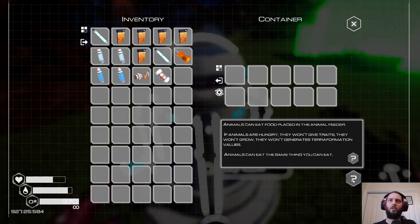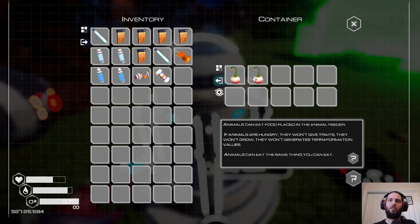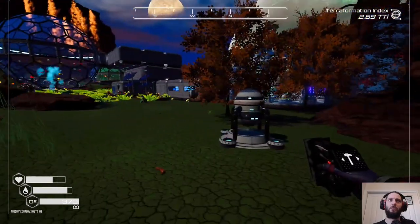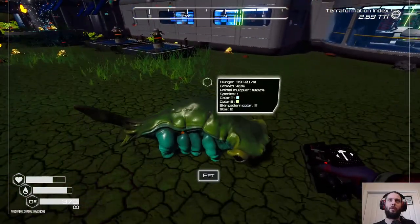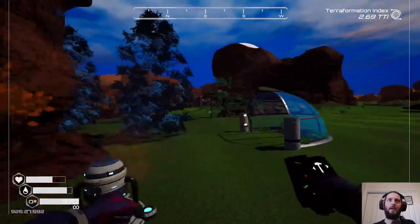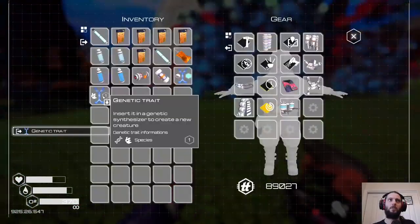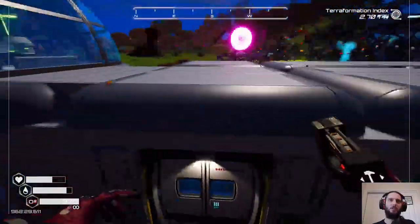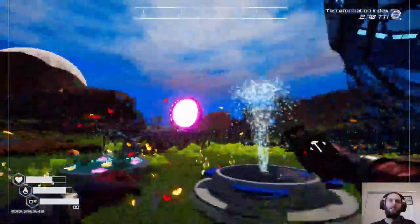They can probably just eat this stuff, right — actually we'll demand squash and hopefully get some turning up immediately. If they're hungry they won't give traits, they won't grow and they won't generate terraformation values. You can eat the same thing you can eat — so you can now have some squash. Dinner's ready! Color A — nice. What about you — are you hungry? No, good. Species — that's pointless given they shouldn't give species one because that's just such a basic one.